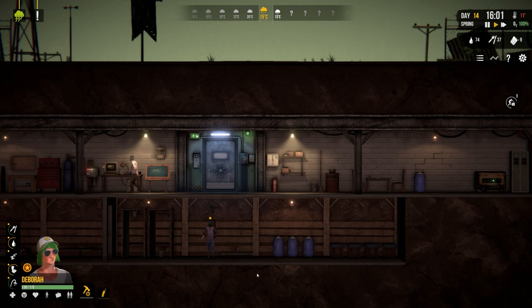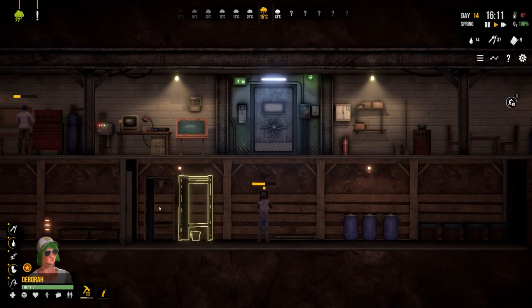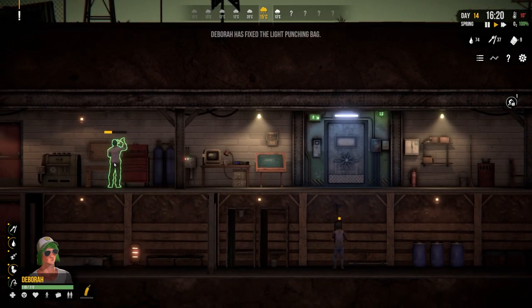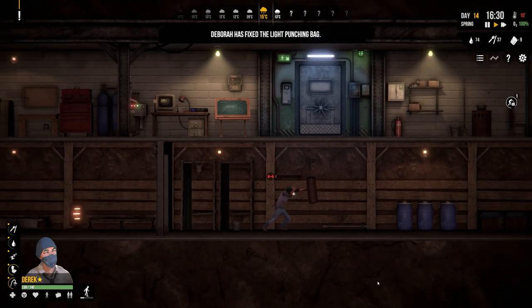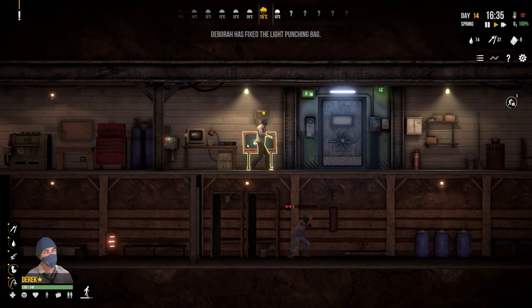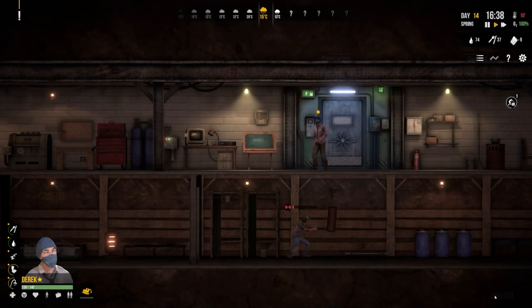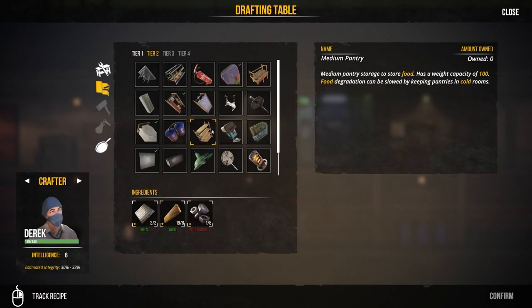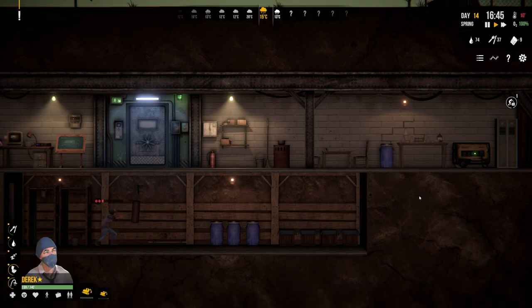Let's repair the punch bag and then damage it by attacking it. Deborah's fixed the light punching bag and now she's going to slowly disassemble it manually. Let's go ahead and craft an item tier 2 - craft binoculars. Binoculars to be crafted, there we go. And then also craft item tier 2 - a laboratory to make drugs, which can go in the corner there.